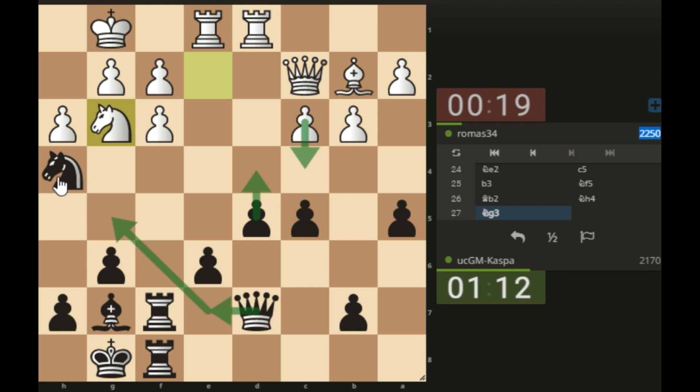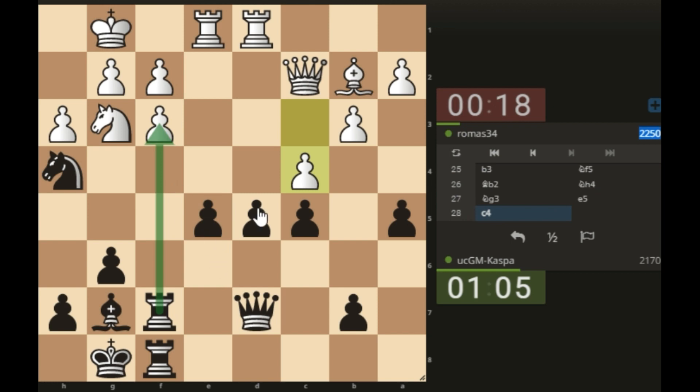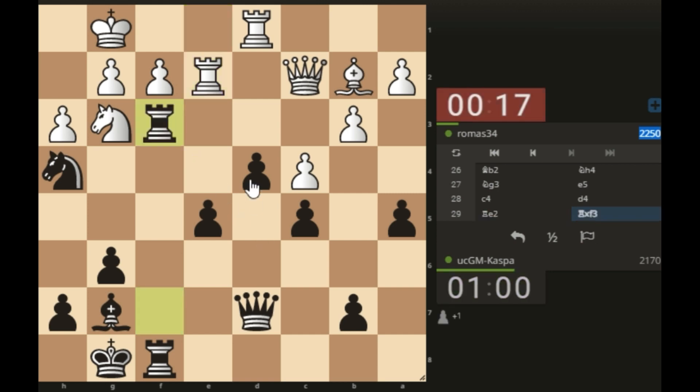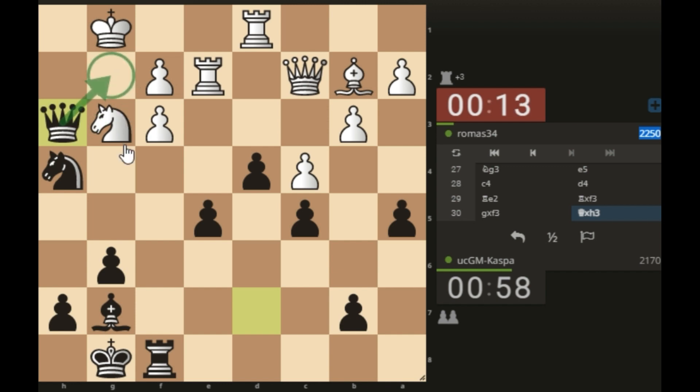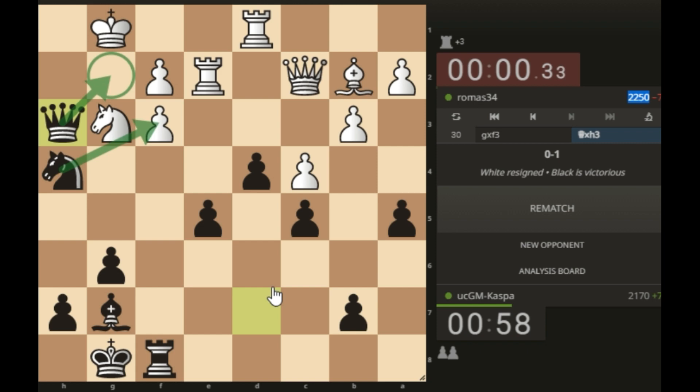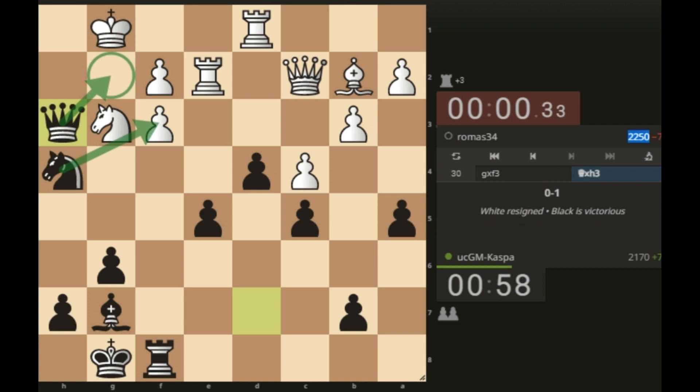I can even sacrifice on f3 after pawn to e5, then pawn to d4 first. I want to sacrifice on f3 — take the pawn on h3, then checkmate on g2. This is amazing! My online rating may seem low, but I use this account specifically for discovering new tricks, gambits, and creating new content.